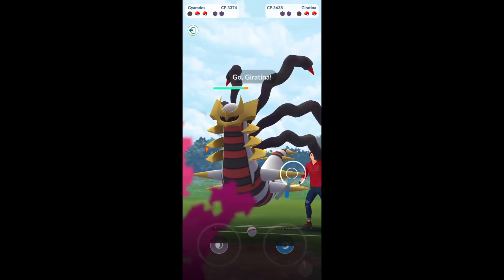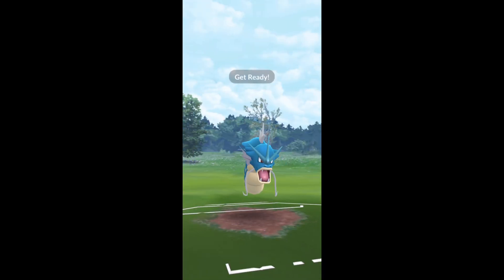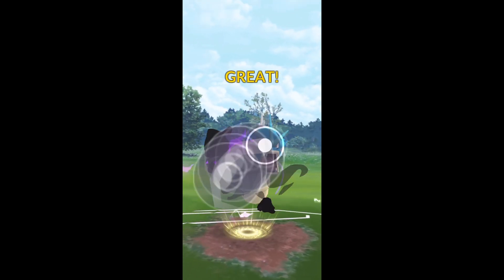We swap into our Gyarados and they actually swap into Giratina, so this is fine for us. Dragon Breath is going to do quite a bit here. Dragon Breath is doing a lot to that Giratina. Shadow Ball, you can see, almost takes out my Gyarados, and we do take it out just barely. We go for the Crunch right away — not very effective, but we get a little bit. It's at half health now and then we're going to get KO'd. So GG — definitely a mistake there on my part. My team is a little weak to a Togekiss lead.